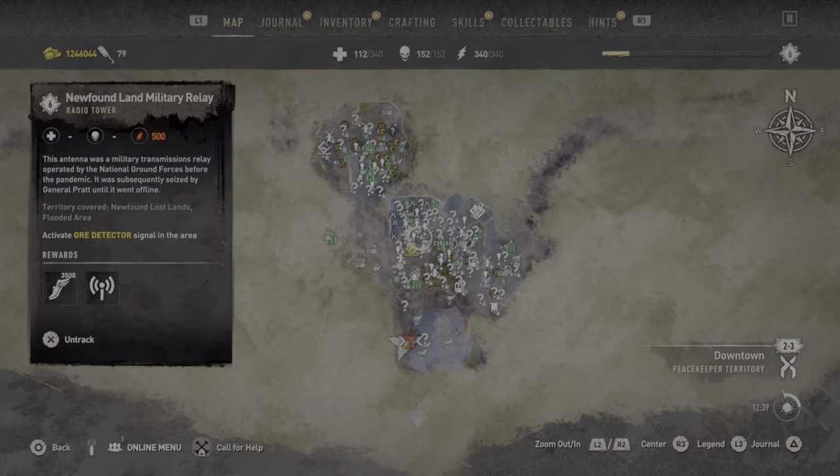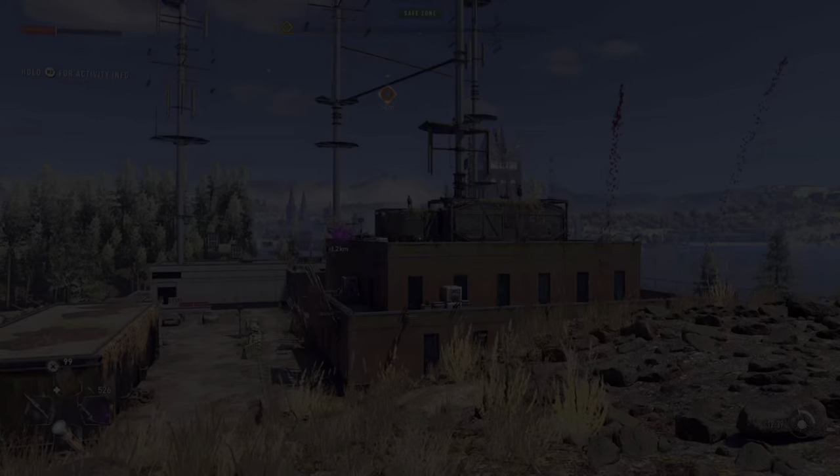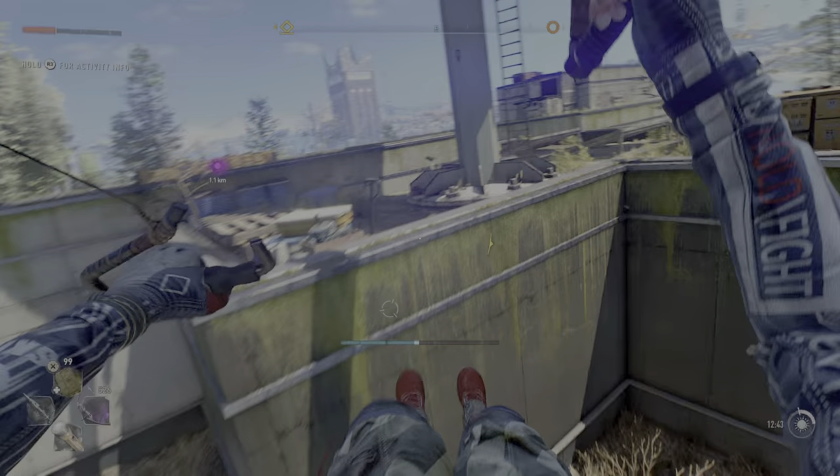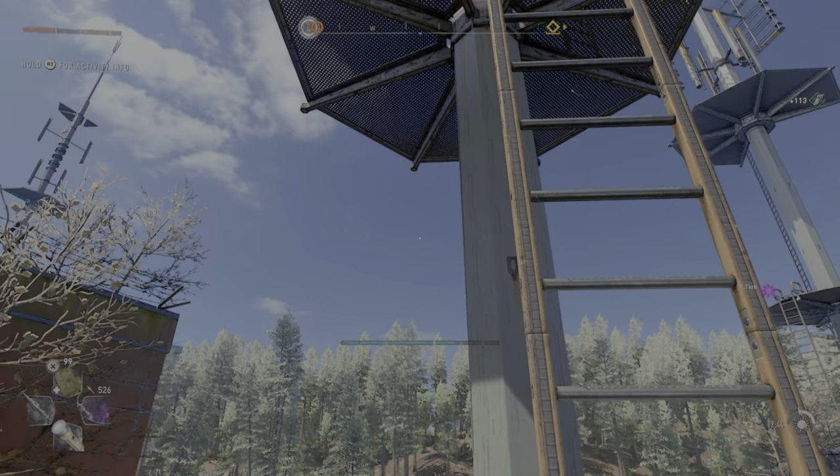Last up on our list is the unique bow Nails — this one is even stronger than the last one. Usually this bow is obtained later on in the story because you need a grappling hook to make the jump, but there's a little trick: if you have your glider fully upgraded, you can do a speed boost mid-air and get this bow earlier. Just follow my route and I'll show you where the bow sits.